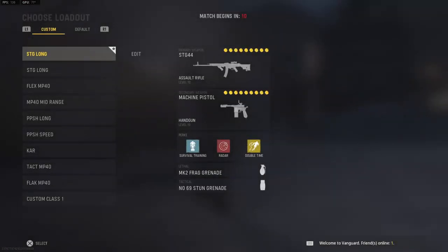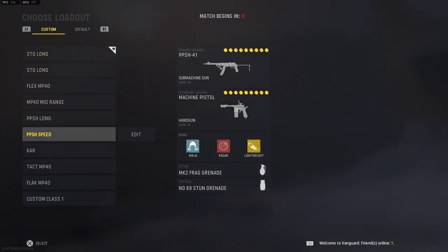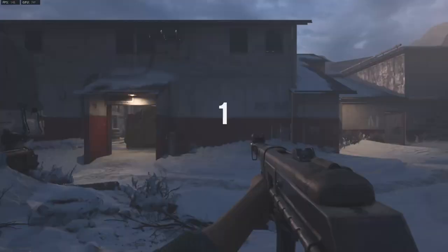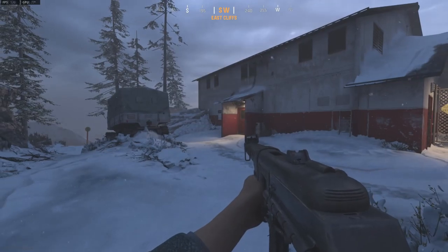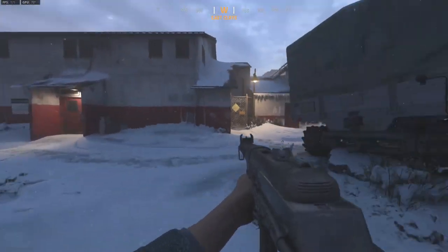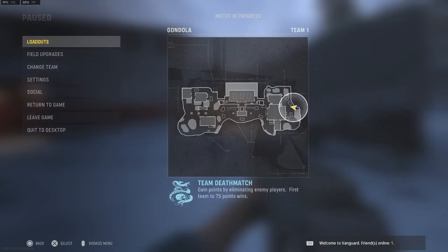What's going on guys, it's Aces here today with another video. Today we're gonna be checking out the brand new map Gondola here in Call of Duty Vanguard — it's a season two map. We are in a private match and we are in hardcore mode so there's no HUD or anything to clutter up the screen. We can just take a look at the map and I'm gonna give you all my first impressions.